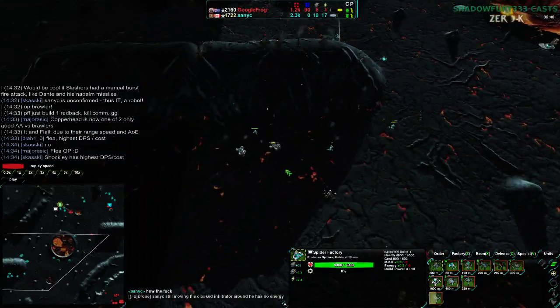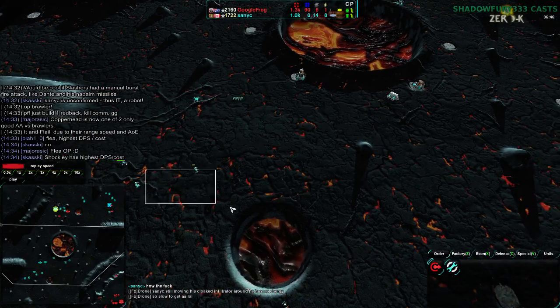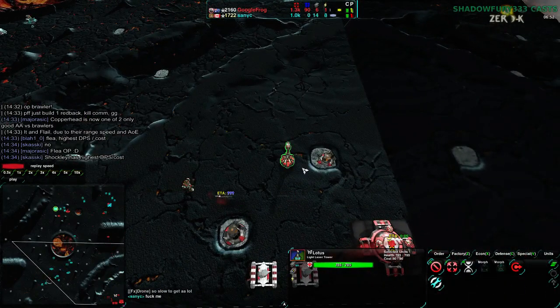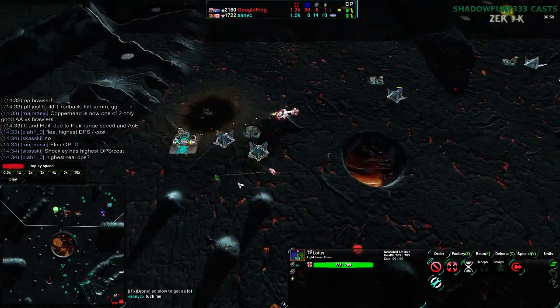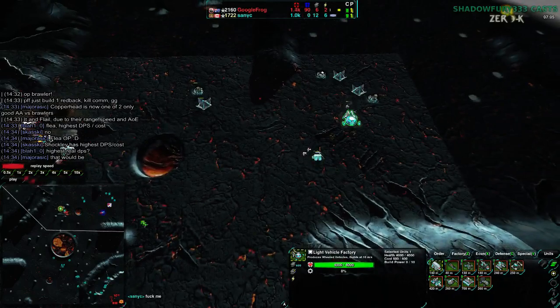Sanic is going to be trying to go around with the fleas, break up what they can, but it is too late — far too late to do so. Some fleas and Clays upgraded from fleas are coming through to try to do something, but there is nothing they can do. Even going to the southeast, the fleas will die to the Lotus. The Cloakies can get in, actually, because there's a nice little ramp here — conveniently placed by Googlefrog. On the other hand, this factory is going to go down. The Tarantula didn't manage to do anything, and the light vehicle factory in the northeast is also down.